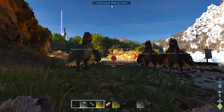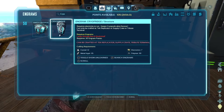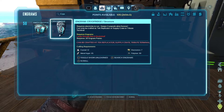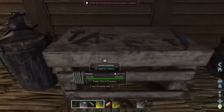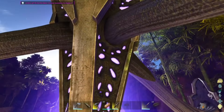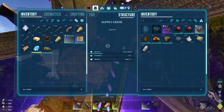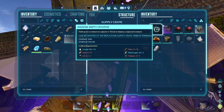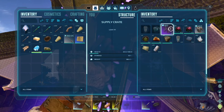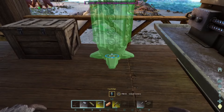I built a tree platform and realized I'd need a whole bunch of cementing paste to make it happen. I also figured out what I needed for cryopods, and realized I had all the materials for a cryo fridge — just not the actual cryopods. I walked over to the nearest loot drop in the oasis, loaded up the materials, and crafted myself the cryo fridge.